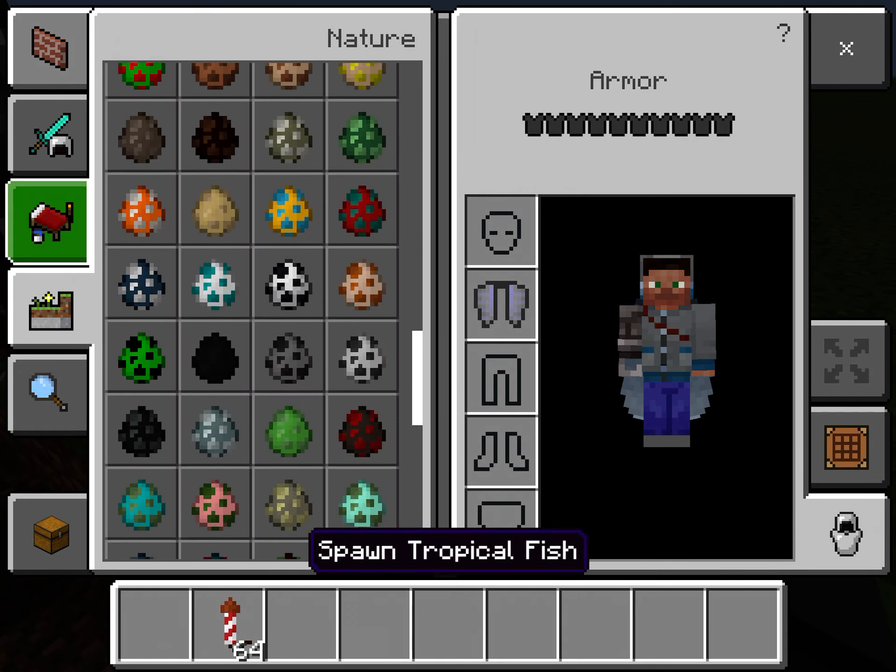Now let's do the elytra, because that's what you came here for, I guess - and not this mess. Anyway, this is what it's like using an elytra. You can fly around and shoot fireworks to go. It's really fun!